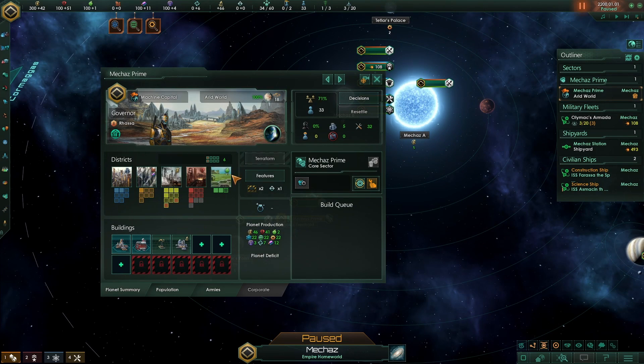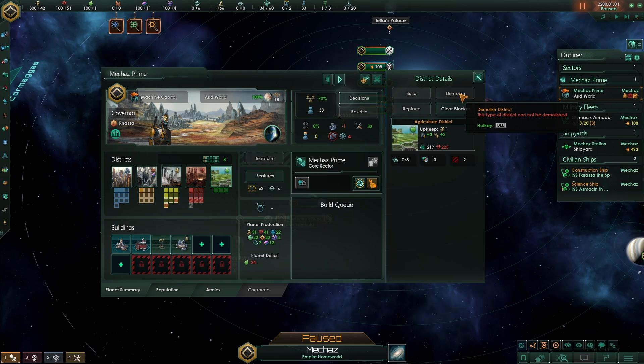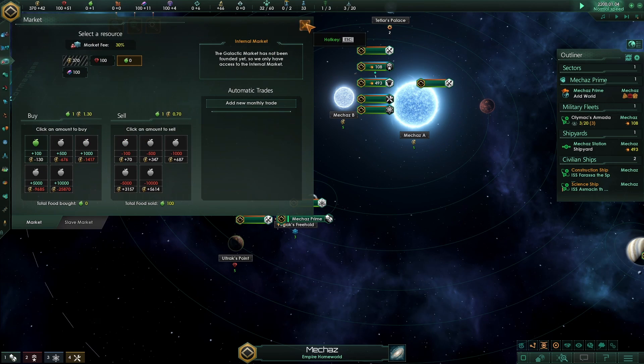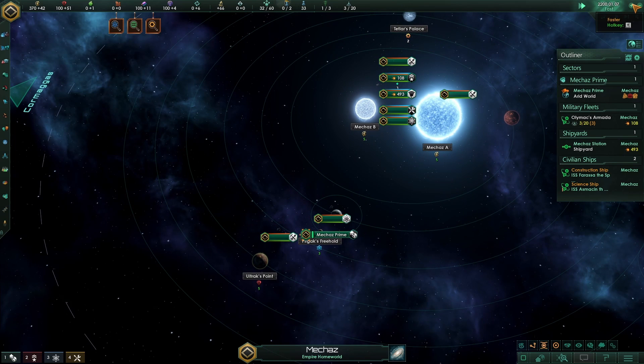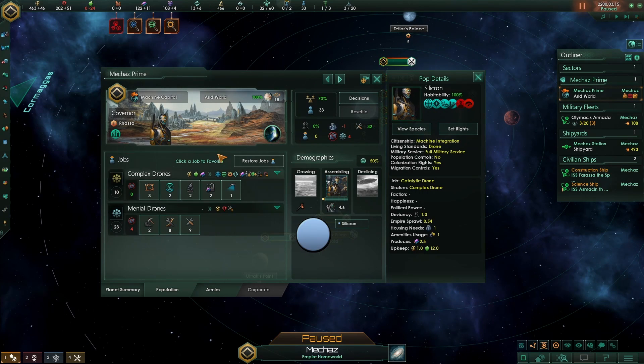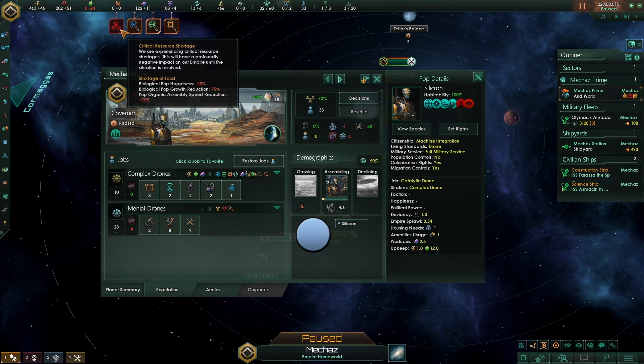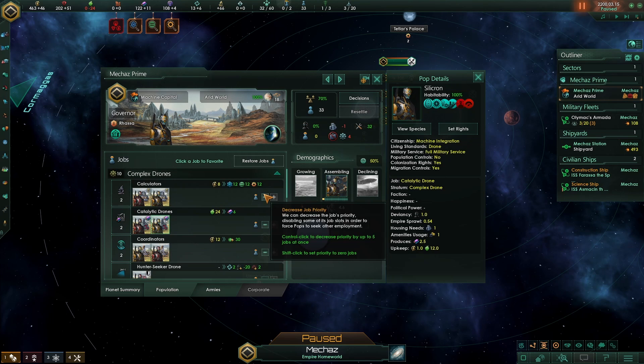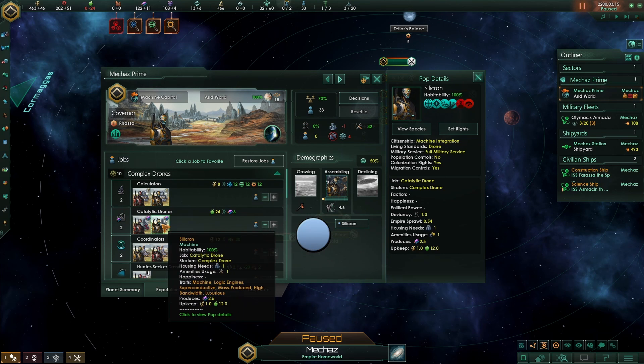Here we are back again. Let's move over to our capital and just try demolishing those two agriculture districts to start with, and of course sell this extra food - we don't need to push us into that deficit. We're now running a deficit that is giving us a minus 50% alloy production modifier, in line with the same kind of modifiers we get if we are a biological species and run out of minerals when trying to produce alloys. But how have they implemented it?